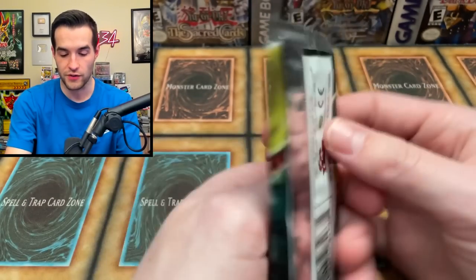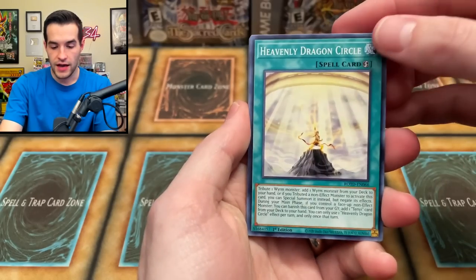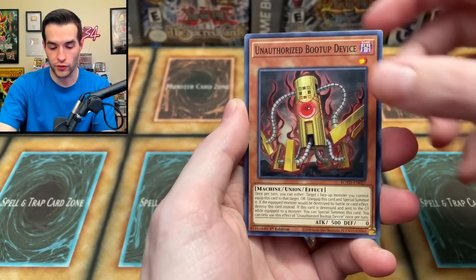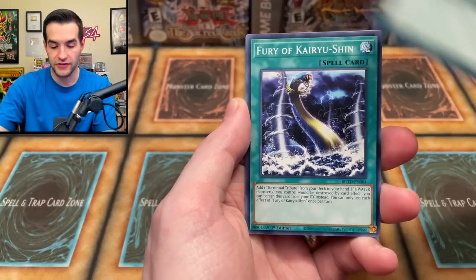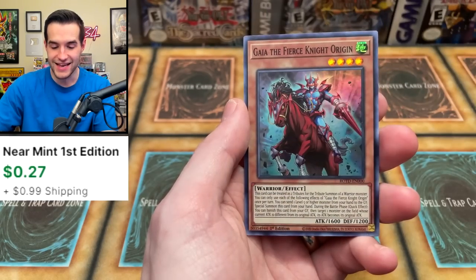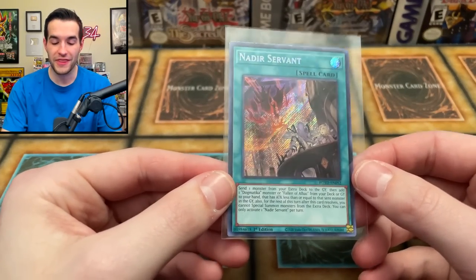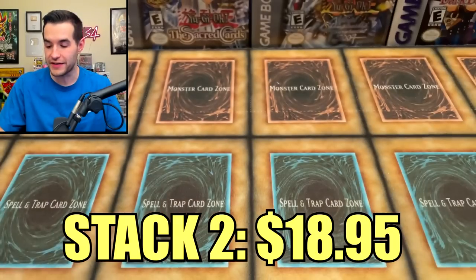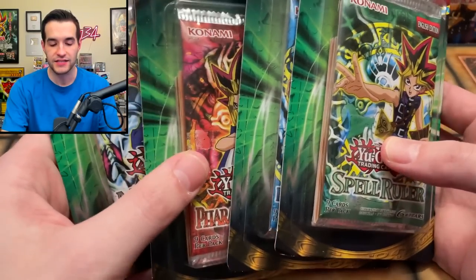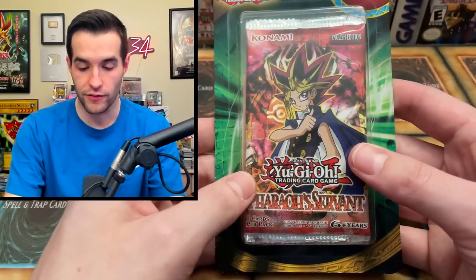One more pack — Rise of the Duelist first edition. If we get something else I'll be feeling good about beating at least the Rage of Ra. Heavenly Dragon Circle, Dogmatic Athio, Melfi Hide and Seek, Horn of Oliphant, unauthorized Boot Up Device, Melfi Tag, Fury of Karyushin, Dogmatic Nation — and our final card is Gaia the Fierce Knight Origin. So we only ended up with the Nadir Servant, but that might be enough to edge it out. We've got two more competitors to come. I'm sure a lot of you in the comments picked the Legacy packs.